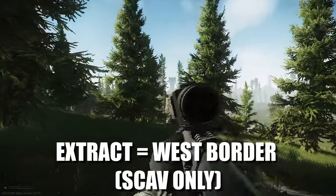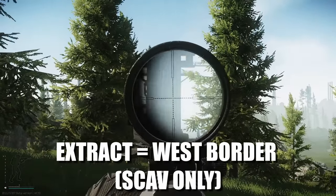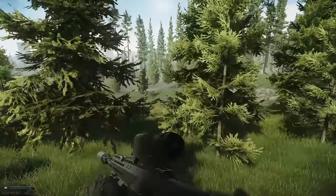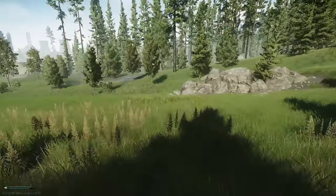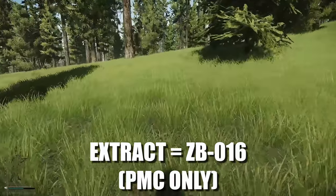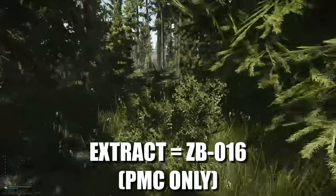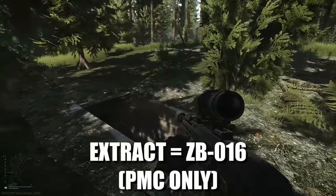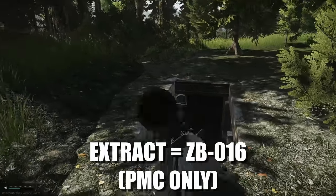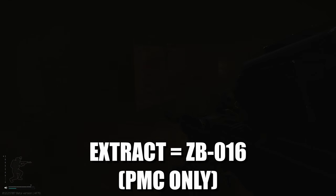We can see the old train station or old station right here. The next location is ZB016 — this is a PMC-only extract. It is temperamental like ZB014; you need to see if the smoke is up. If the smoke is up, it is open. In this case the smoke is not up. You do not need a key for this extract. Follow it around to the right and you're there. This is the same quest location you'll use with Jaeger when you need to place the water and the lunchbox inside the container.